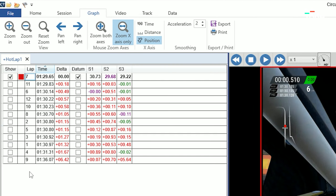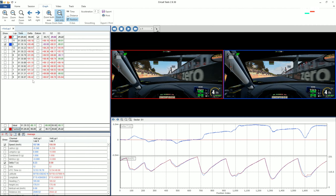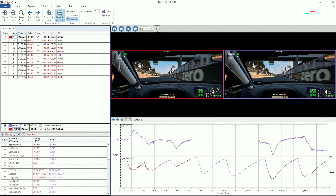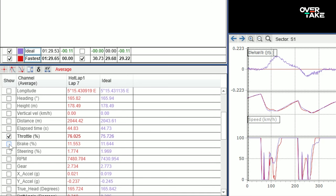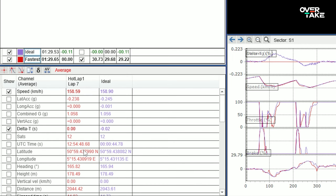You can see which lap I was fastest in, where my best sector times were, and we can select different laps or sectors to compare them with each other. You can also click 'ideal' here — then you get a summary of the best sectors so that you can always compare against your optimal lap. In the bottom right we can select which graphs to display.